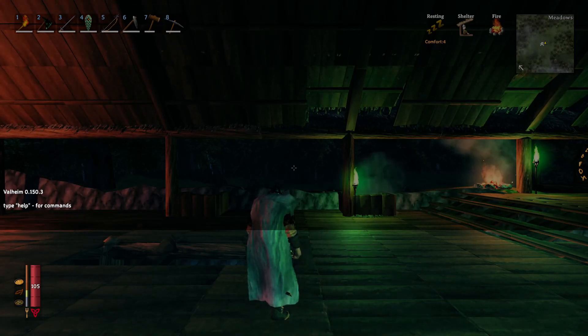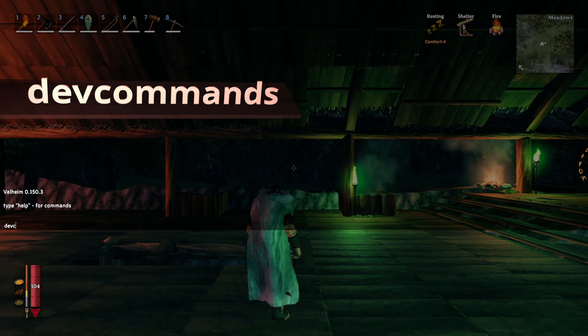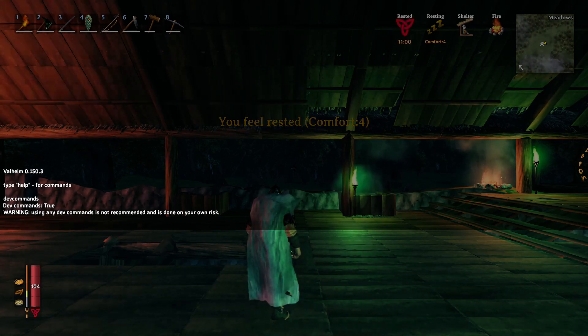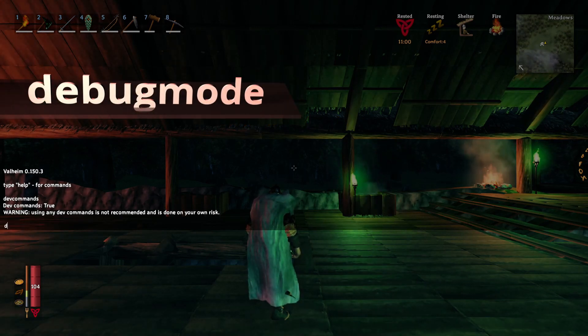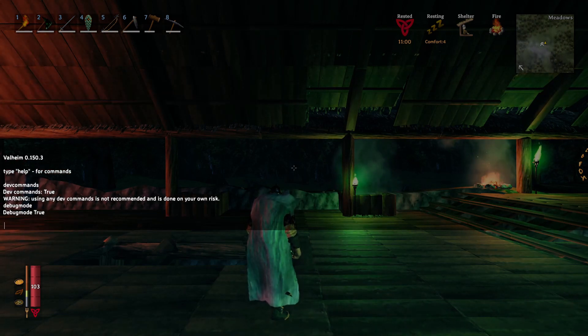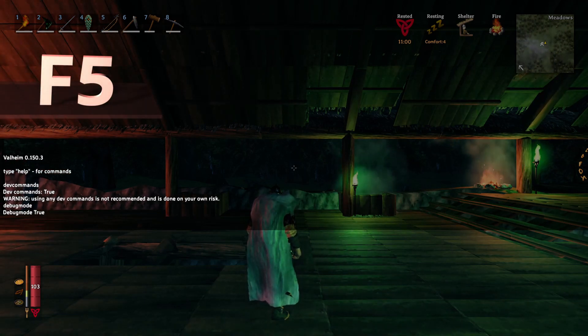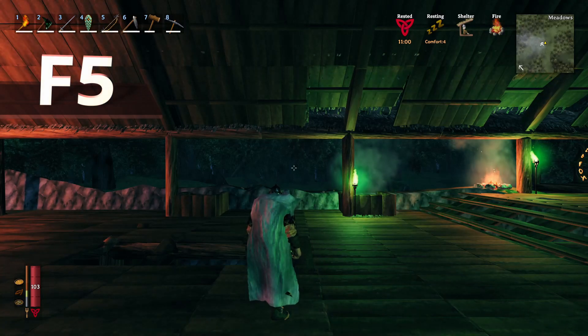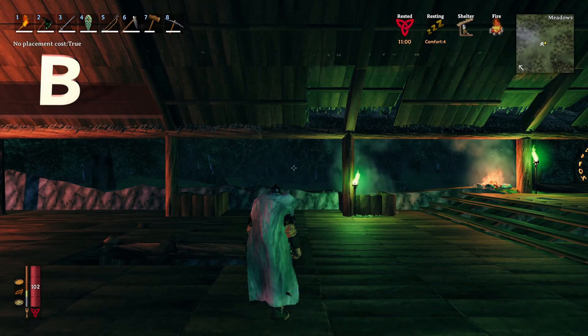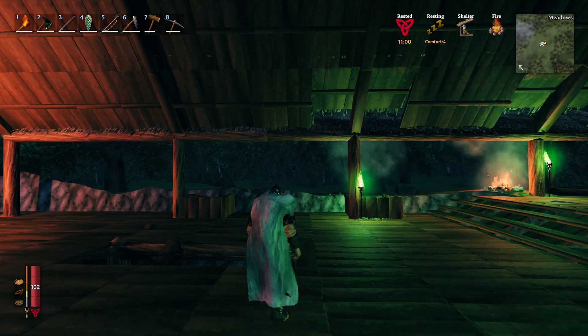We will then type in one word: devcommands. Then we will type in one word: debugmode. Once that is complete we press F5 one more time to close the console window. Then we will press the B key on the keyboard, which turns no placement cost to true.